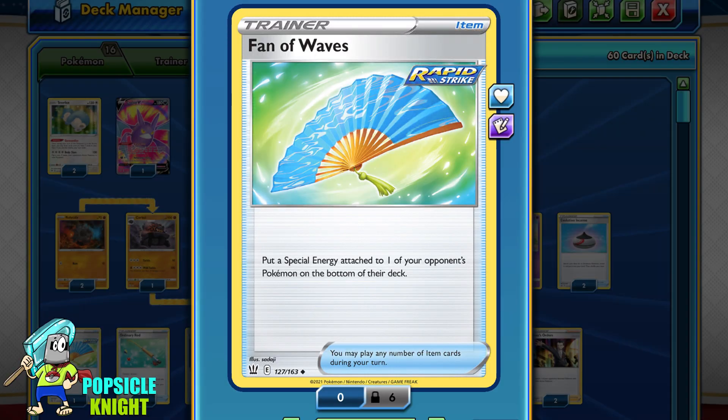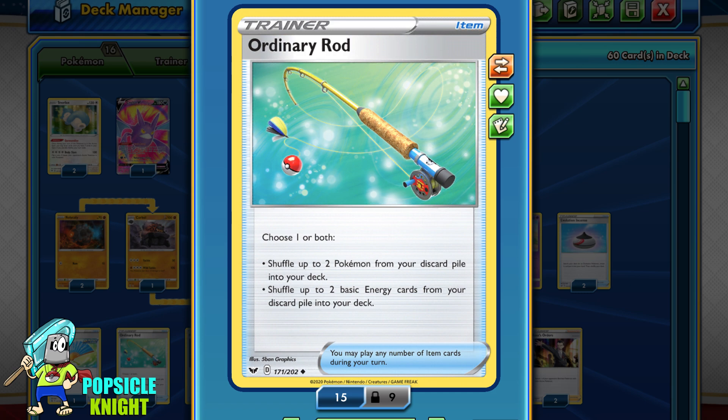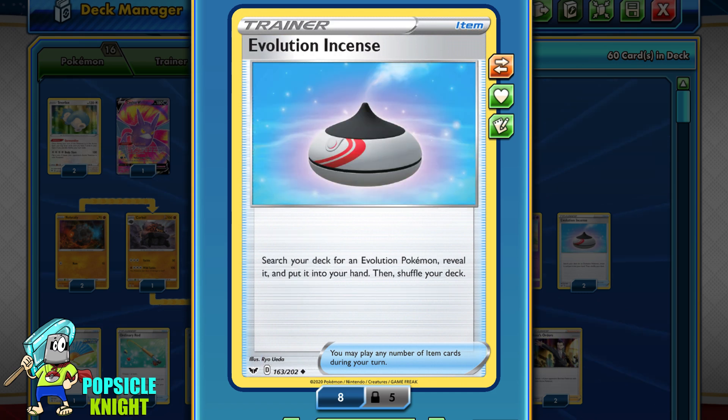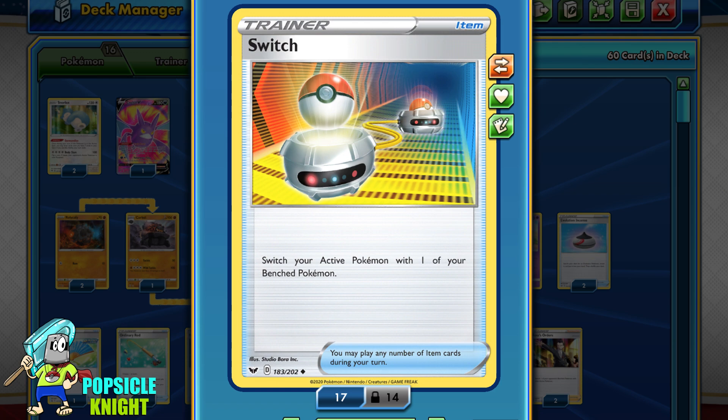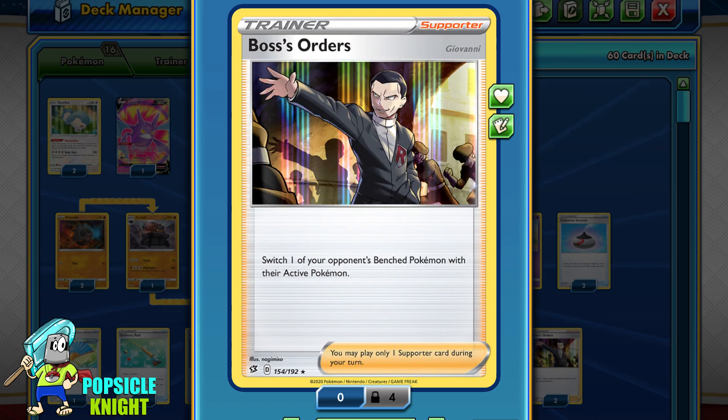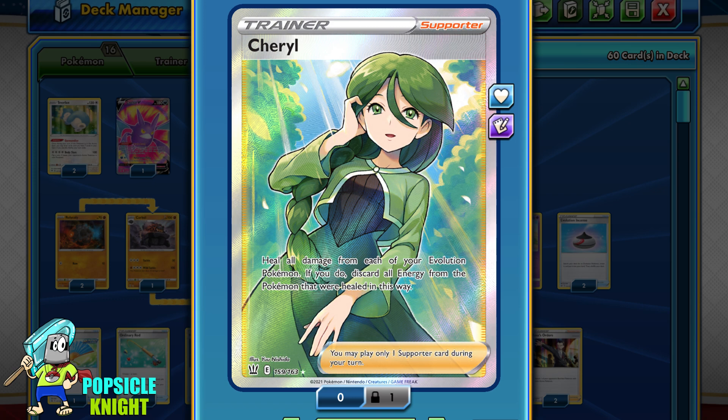As for the rest of the deck, I have one copy of Fan of Waves, which removes a special energy from one of your opponent's Pokémon — this may actually help you stall a turn in some situations. I also have one Ordinary Rod, two Evolution Incense, two Pokémon Communication, a full set of Switch for mobility, two Boss's Orders, and Cheryl, which can fully heal our evolved Pokémon.